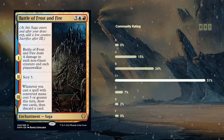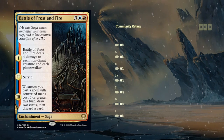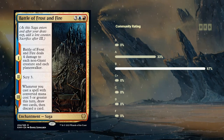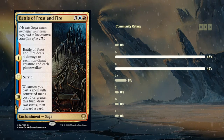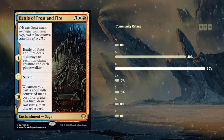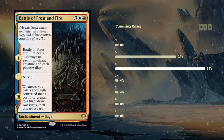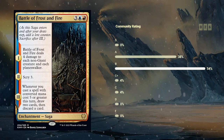Next up we have Battle of Frost and Fire — an exciting Saga. A blue-red rare Saga for five mana. On the first chapter, Battle of Frost and Fire deals four damage to each non-giant creature and each planeswalker. So four damage to each non-giant can potentially just be a one-sided board wipe if you're playing a blue-red giants deck. Keep in mind this set does have changelings, which have all creature types including giants, so those won't be dealt damage by the first chapter — which could be an advantage if you've got a few changelings yourself.